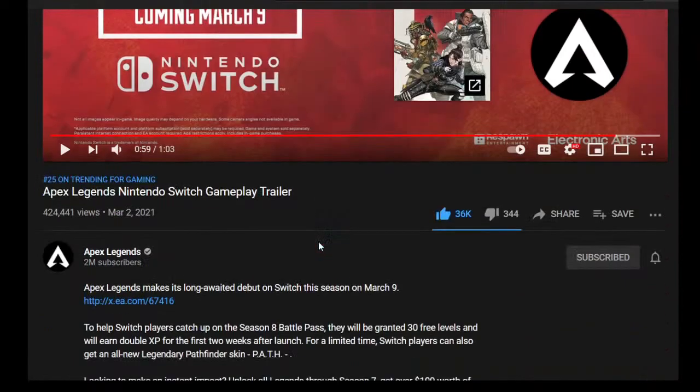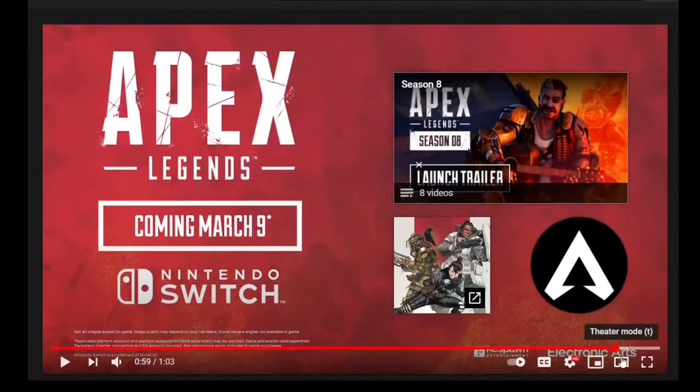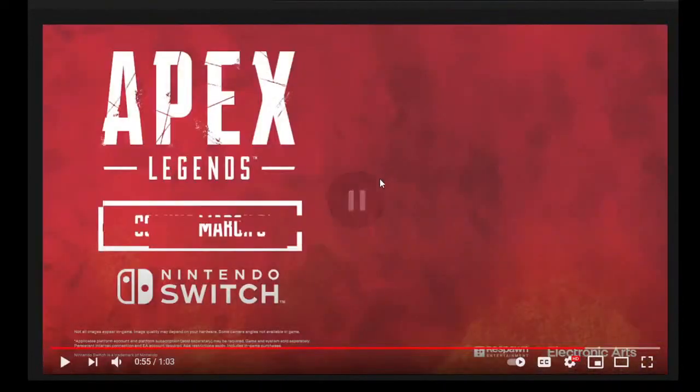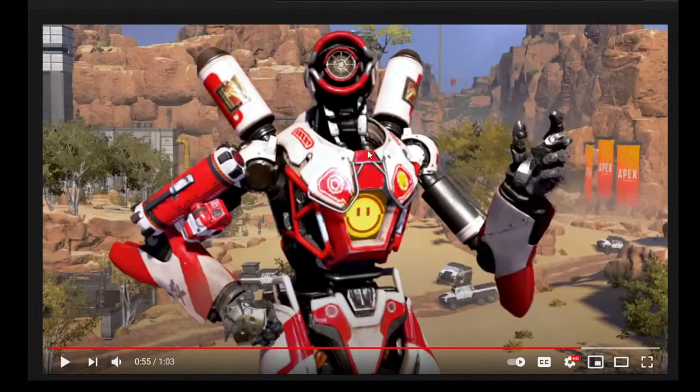Just to cover what's going to be going on with the Nintendo Switch launch: to help Switch players catch up on the Season 8 Battle Pass, they'll be granted 30 free levels and earn double XP for the first two weeks after launch. For a limited time, Switch players can also get the new legendary Pathfinder skin, which is what we see right here. And I don't think it looks all that bad — it's an Angel City Pacer recolor type thing.